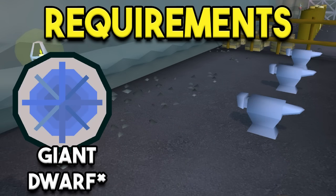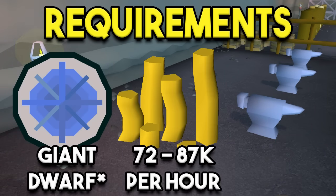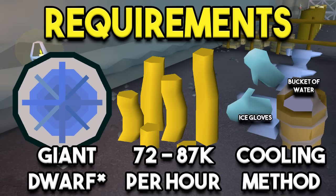For the requirements, you're going to need the Giant Dwarf quest at least started to be able to enter the Keldagrim area. You're also going to need 72 to 87k per hour in coins to be able to use the Blast Furnace worlds — 87k is required if you have below 60 smithing. In addition to that, you're going to need a cooling method to cool off your bars once they are done. You can either use ice gloves or buckets of water. Ice gloves are highly recommended if you're going to be here for a while, but you can choose whichever.